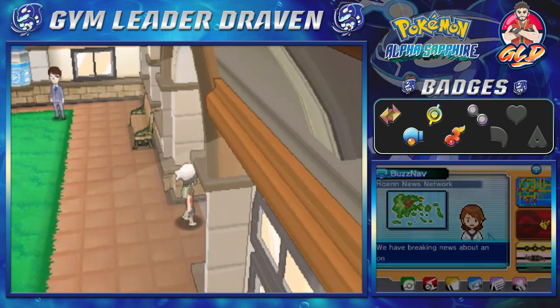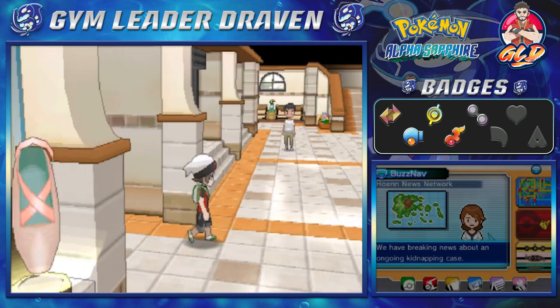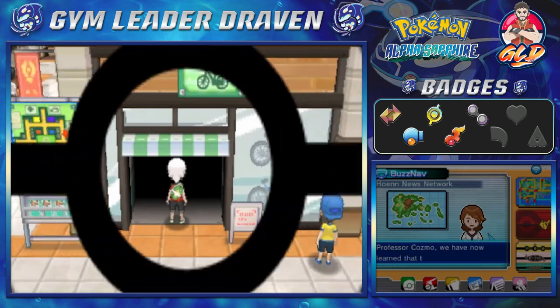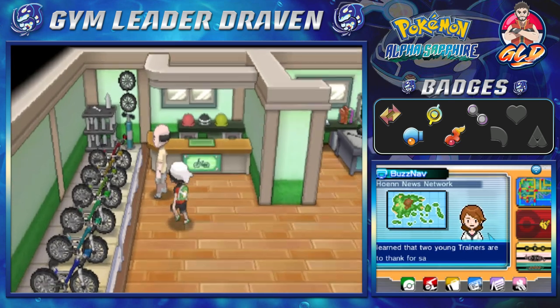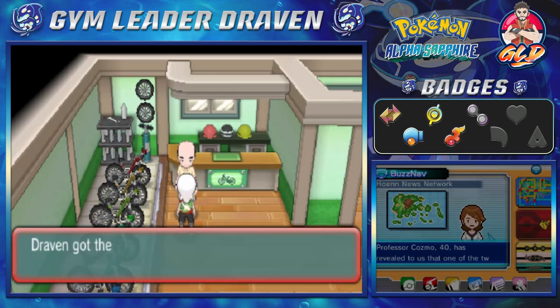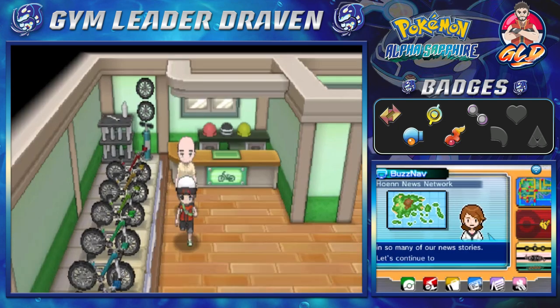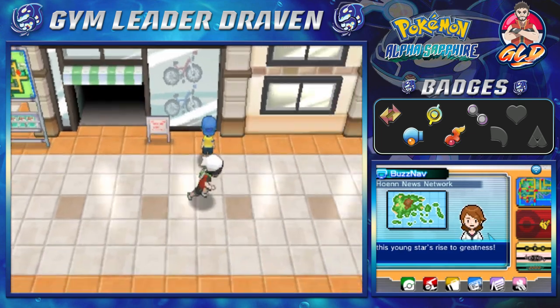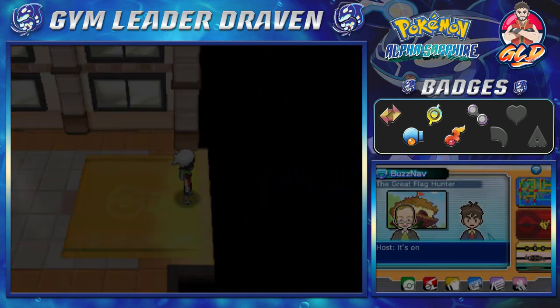First things first — if you haven't done so already, before you go into the east side of Hoenn, get yourself the Acro Bike, because you're definitely going to need it going into the east side. With that, we're moving straight forward toward the east side.